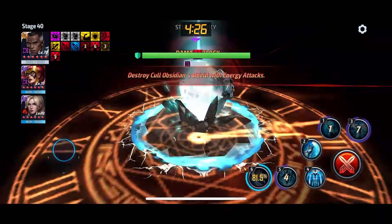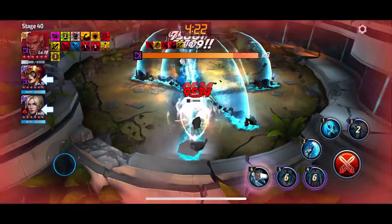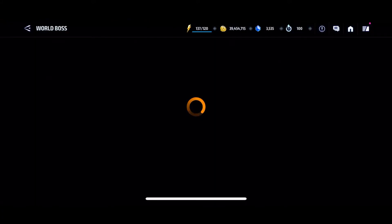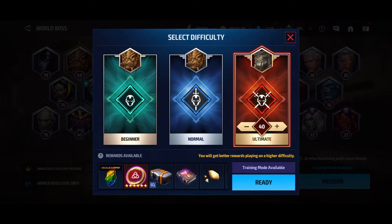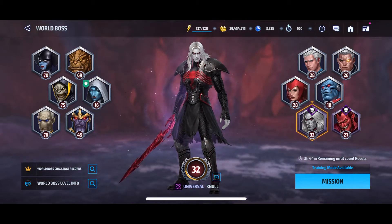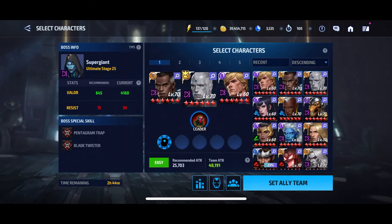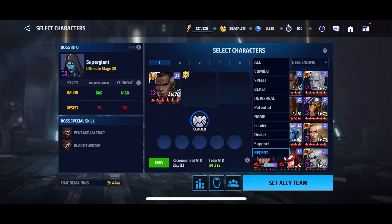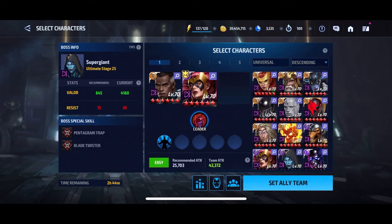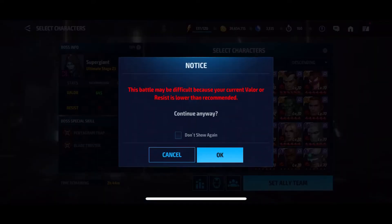You can see we're doing pretty good damage. Your cards won't match mine but you'll still be able to see the output. We did a good chunk of damage. Also, Cull is Universal, so that means he's strong against Super Giant — let's show that too.